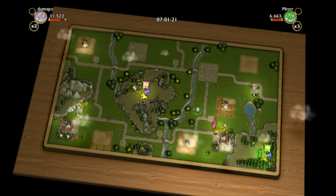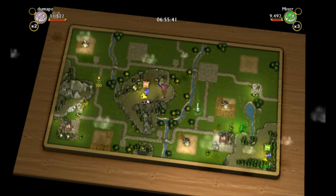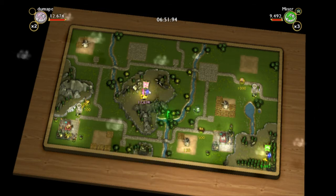Let's go down here and grab this. I'm getting the hang of this. If you have unspent points, you should go spend them — we did that, no thanks to not being able to reach the Spacebar. A rogue carriage has appeared. If you destroy it, a princess will appear — kidnap her and take her to your horde.